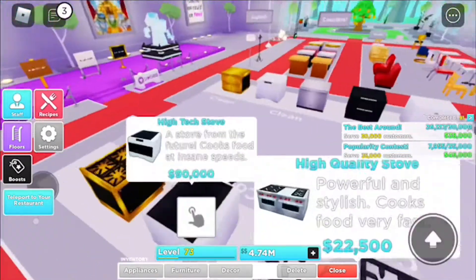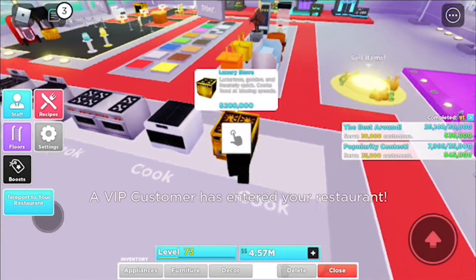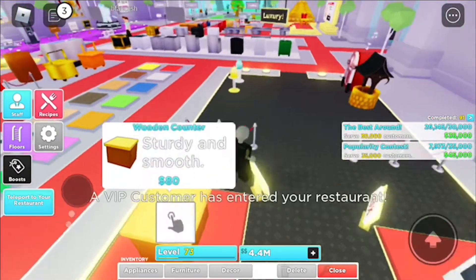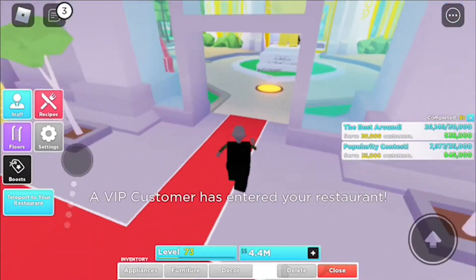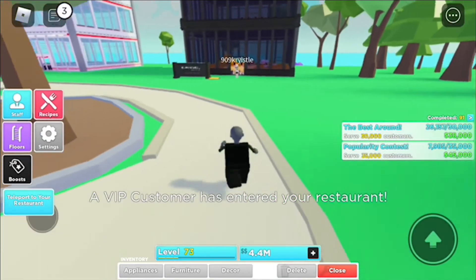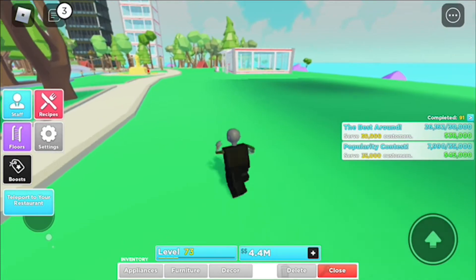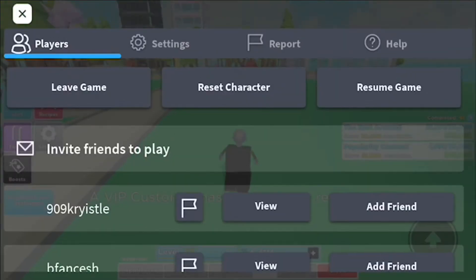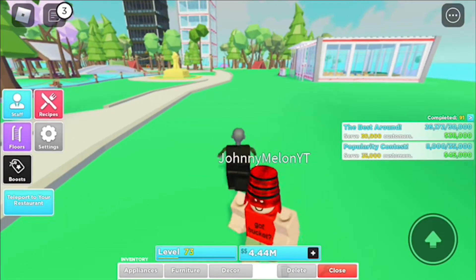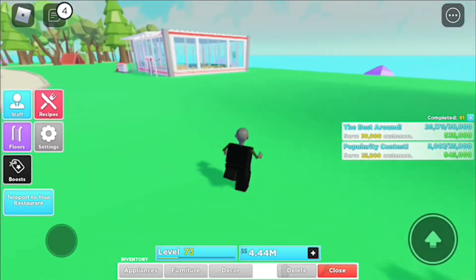Instead of doing that, we're going to buy a dishwasher. That one's too expensive — gonna buy one from over here. Got a thirty thousand dollar discount. I forgot to mention that other person is a YouTuber. That person is still outside my restaurant — oh, that person just left. Is that Johnny? Yeah, Johnny Melon YT. I'll put the link to his YouTube channel in the description so y'all can go check him out.